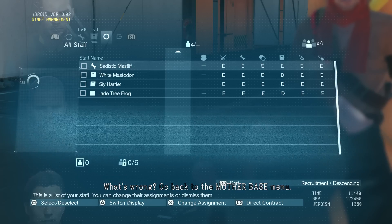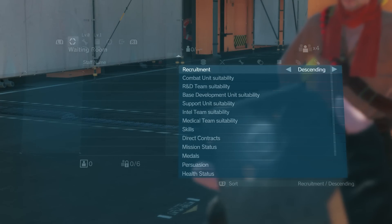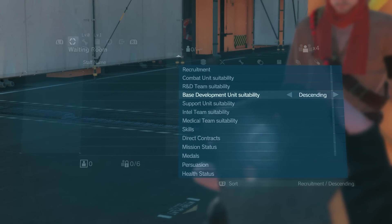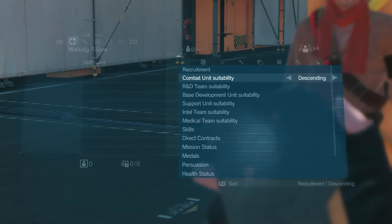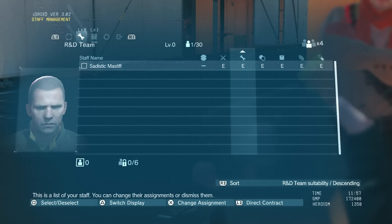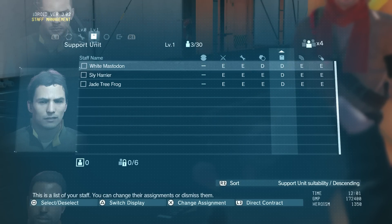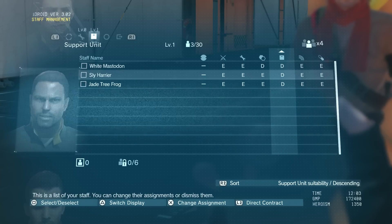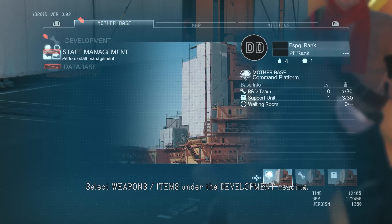What's wrong? Go back to the Mother Base menu. Select weapons items under the development heading.